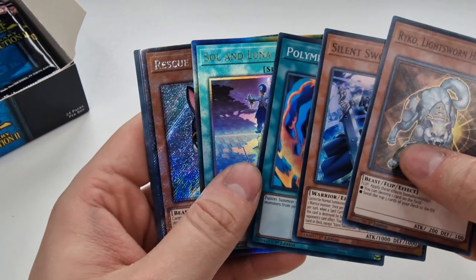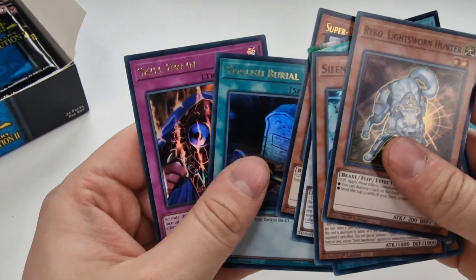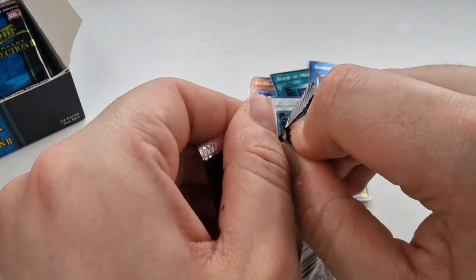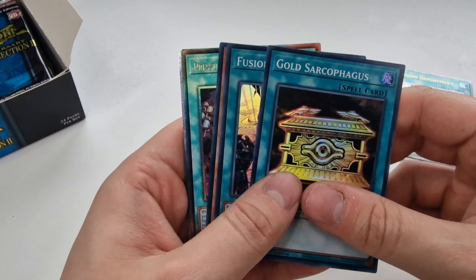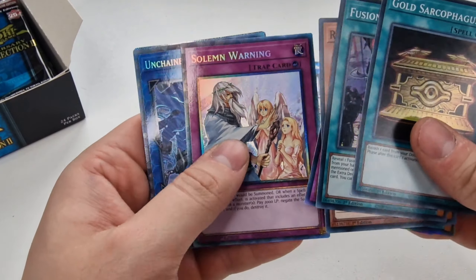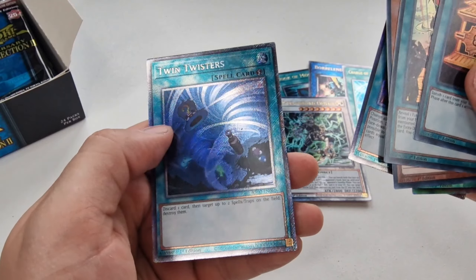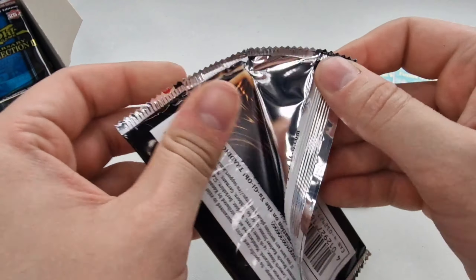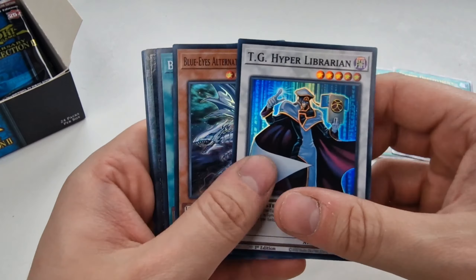Rykovia, Soul of Luna, Rescue Rabbit in a Platinum. I'm almost confusing the Platinum Secret Rares with the Quarter Century Rares now, but if you look at them long enough you'll notice the difference. Gold Sarcophagus, Pressure Planet, Solemn Strike, Solemn Warning — never seen that before — Unchained Book of Eclipse, and Twin Twisters. Can you really get two Collector's Rares and two Platinum Rares in the same pack?